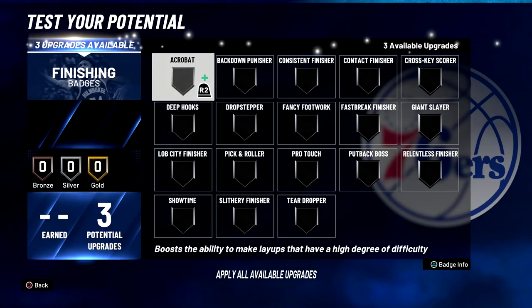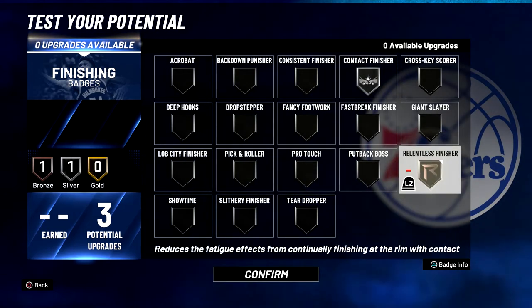Now for your badges. For your finishing badges, you're going to put contact finisher on silver and relentless finisher on bronze.